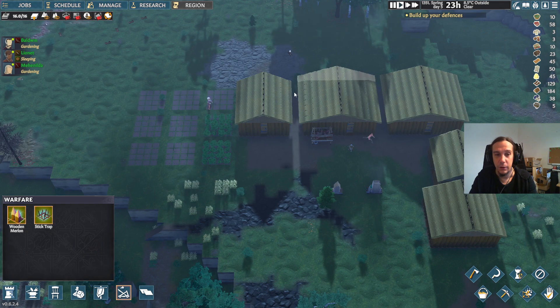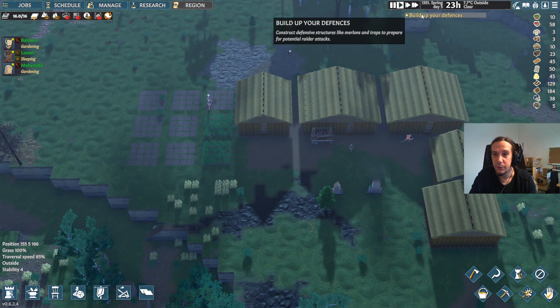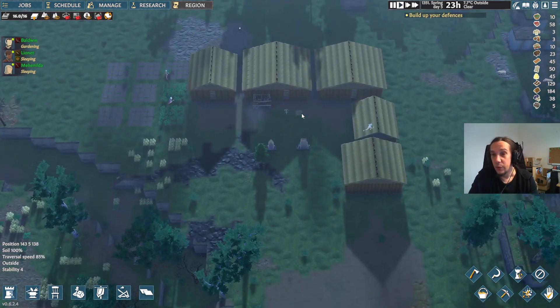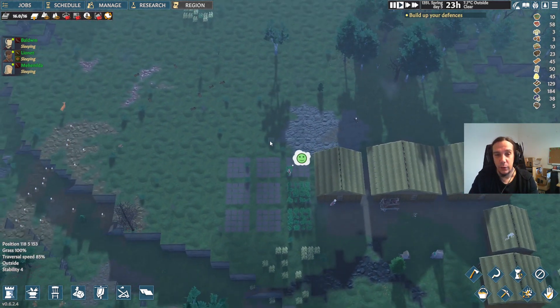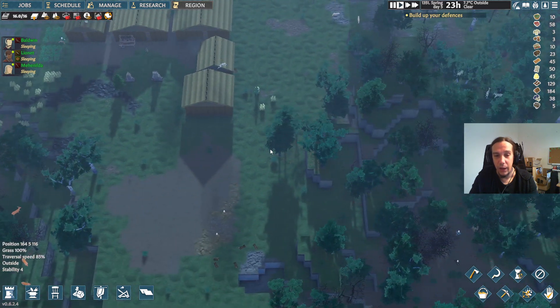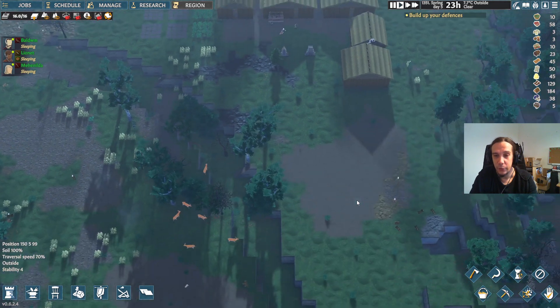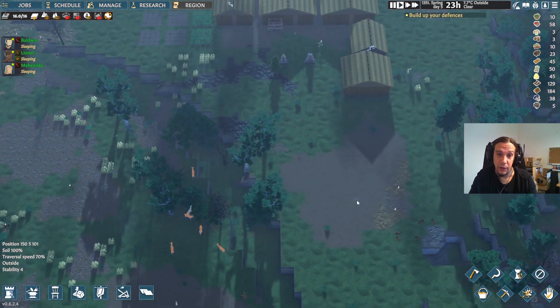Just like the game tells us, we need to build ourselves some defenses because we're going to be attacked rather sooner than later. As you can see here, there's literally no means of fortification anywhere, so that's something we've got to work on.